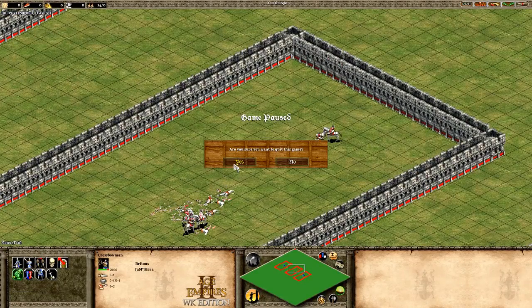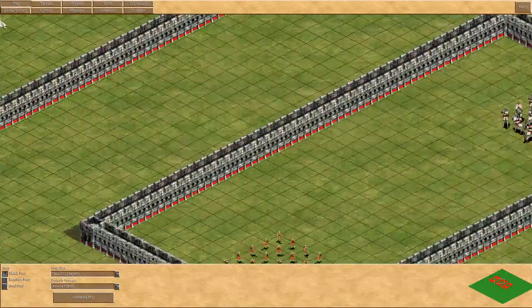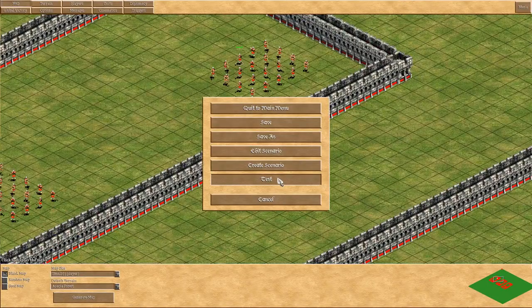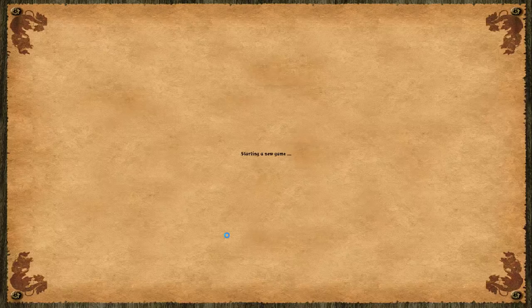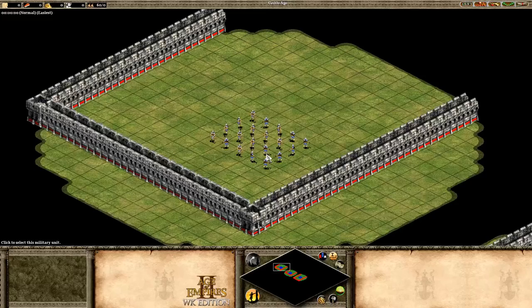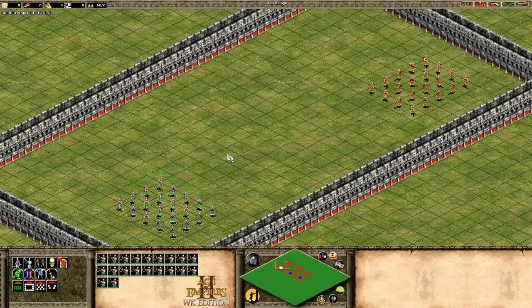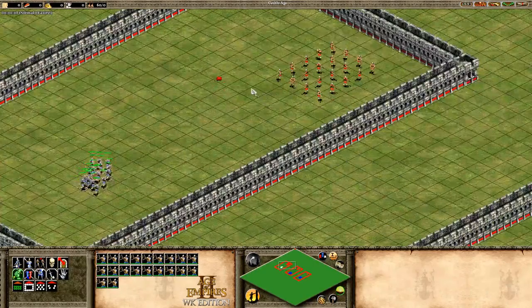Now we're going to quit and run the same test one more time. This time I'll be controlling my units to see how much of a difference it makes in each scenario. I'm only going to be doing hit and run micro and no other type of micro.